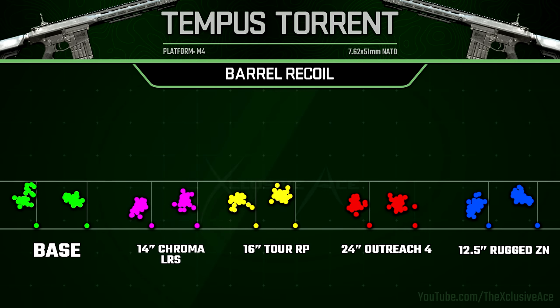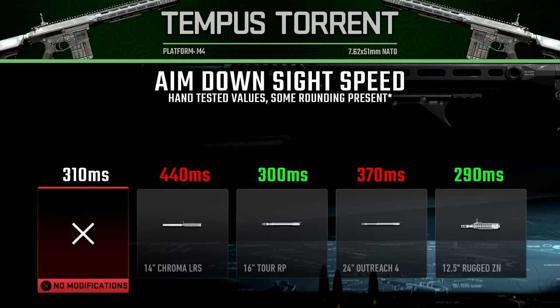Diving deeper into these barrels, looking at how they affect recoil: both the 14 inch and the 24 inch barrels definitely help with recoil, especially with that first shot jump which is very important with this gun, whereas the other two barrels seem to have a negligible impact on recoil. For our barrel attachments' impact on aim down sight speed, the barrels that improve our ranges and recoil are also going to harm our aim down sight speed, whereas the other two will help our aim down sight speed a little bit.